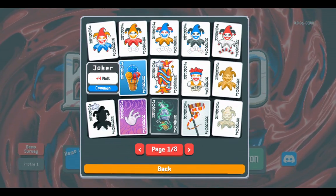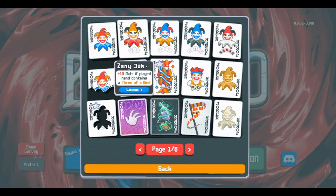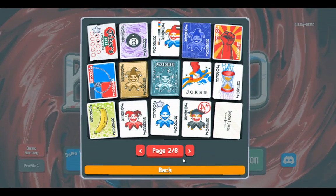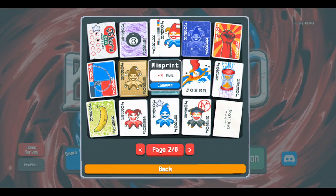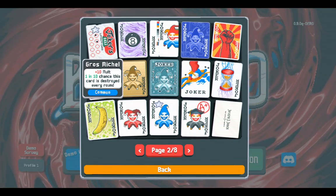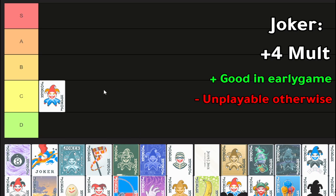Regular Joker gives plus four multiplier. I call this the noob joker because if you look around you see plus ten mult, plus twenty mult, plus fifteen mult — they're not hard to find. It's not really that hard to get things that are better than plus four mult. This card is a funny meme card, but it's better — it's a plus ten mult with a very negligible downside. Clearly the regular joker doesn't compete.